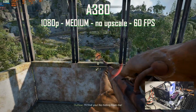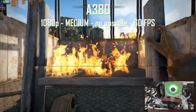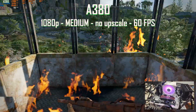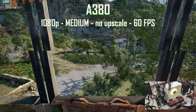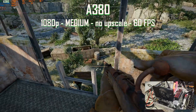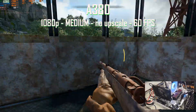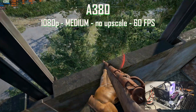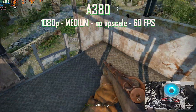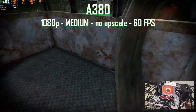Next up, we have the A380. This is a 6GB VRAM card, but we're only using 3.8GB of VRAM. CPUs stay the same, and we're using 8.6GB of RAM. We get an average of 60 FPS at 1080p, no upscaling, and at medium settings. This game is really well optimized. We get as high as 74 FPS and as low as 49 FPS. You can play with the settings to put some at low to keep a closer 60 FPS all the time.